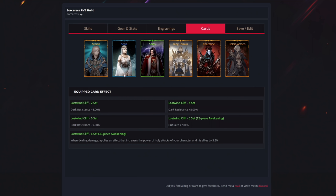For cards, you want Armin, Seria, Solas, King Tyrone, Carmen, and Delane Armin. These cards are an endgame system for maximizing your character, so you don't have to get them right away. These specific cards will optimize your damage output in PvE even more — this was the best and most optimized card set after extensive testing.